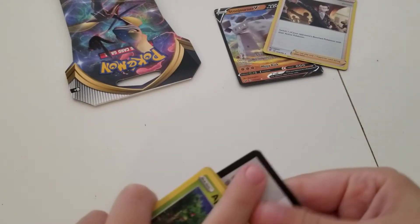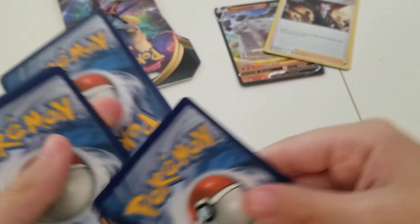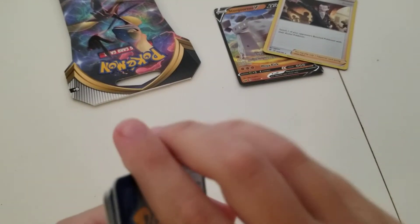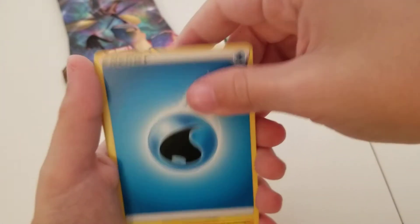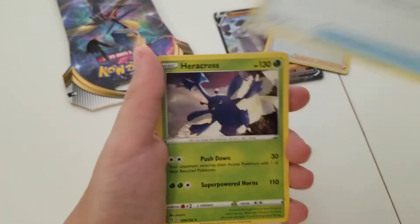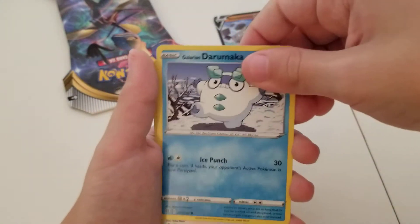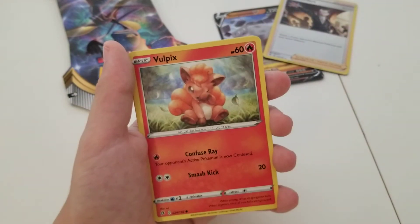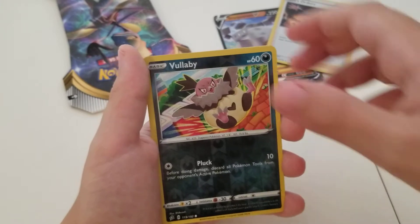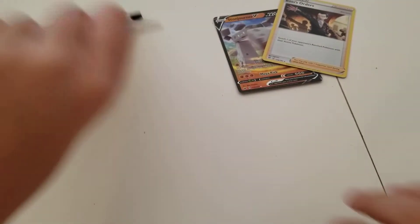Okay, code card. Going four from the back. Got Water-type energy, Morpeko, Scoop Up Net, Heracross, Galarian Darumaka, Bunnelby, Vulpix, a Phantump, a Reverse Holo Volcanion, and a regular rare Beartic. Okay, last pack.